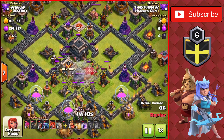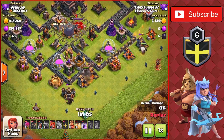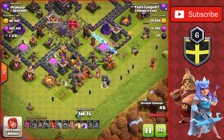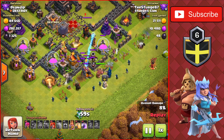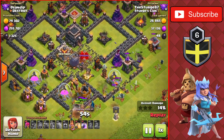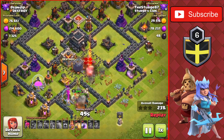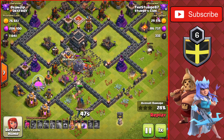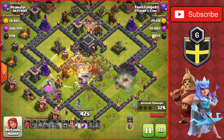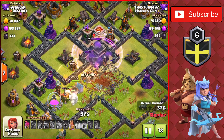We'll drop the Golem to start with the Pekkas on the outside of the base, while funneling them into the core of the base, dropping the Wizards behind the Pekkas, and then the King, the Clan Castle, and then the rest of the Valkyries going into the core of the base. There wasn't a troop in the Clan Castle there, but usually there would be something like an Electro Dragon, so you might want to heal and rage quickly through the base to make sure that you at least get the two-star against the Town Hall 9s here, just like I did here.